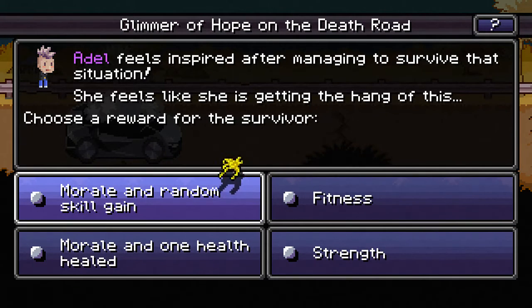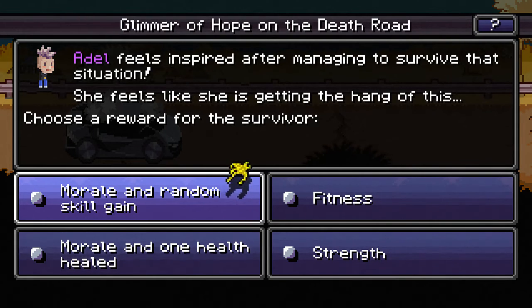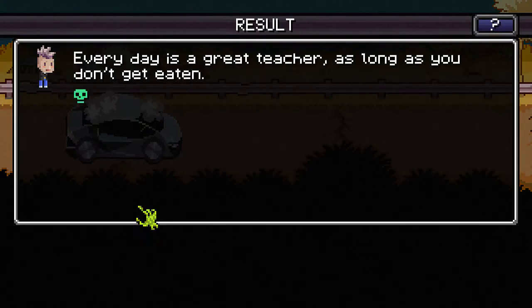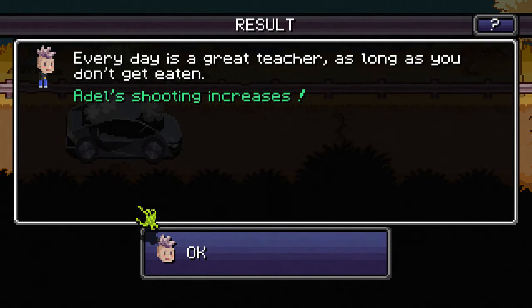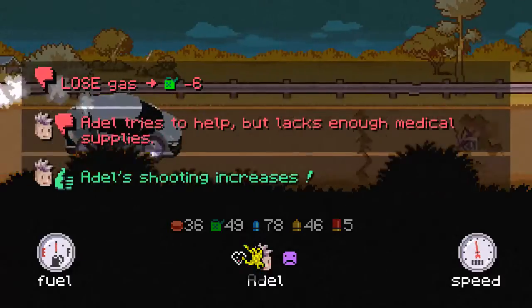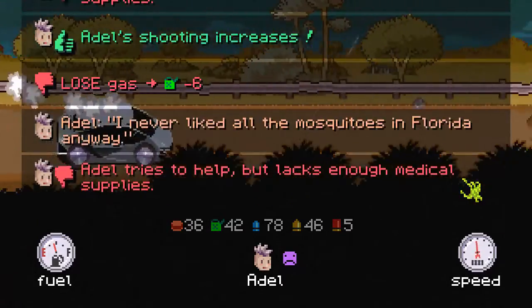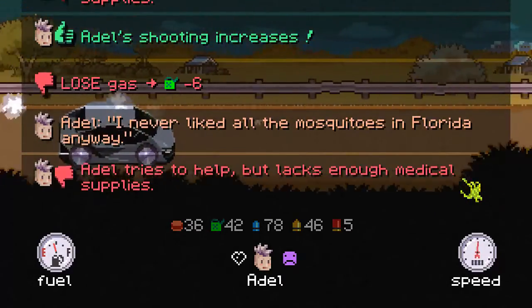Choose a reward for your survivor: morale and random skill gain, morale and one health healed, fitness, or strength. Fitness will make me faster in case something like that happens again, but my morale is real low. My health is low too but I think I've got some medical supplies, so I'm going to go with morale and a random skill gain. Every day is a great teacher as long as you don't get eaten — Adele's shooting increases. My morale is still frowny face. Never liked all the mosquitoes in Florida anyway.